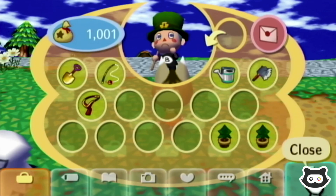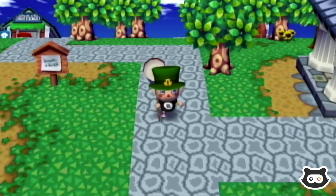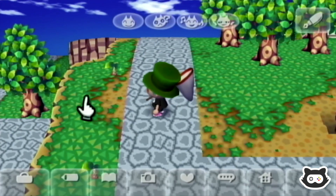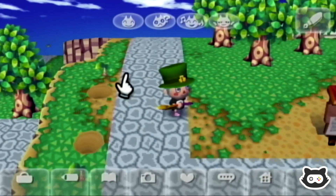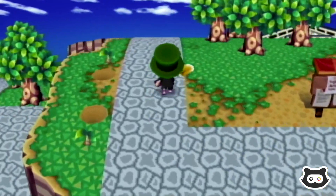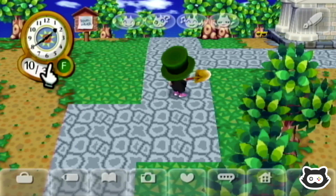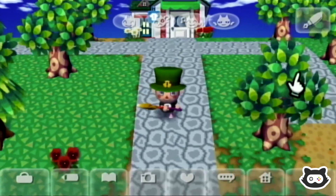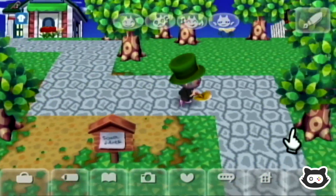We'll just move this sapling over here. In case you missed it in the last episode, towards the end we rearranged our path a little bit. Now we've got kind of a direct route to the museum and we can go back down towards the town hall. The trees aren't growing — which means we need to plant a tree here and here. This path is looking much better. Originally it was going across at a very zigzaggy angle, so having it curve around like this looks much more aesthetically pleasing.